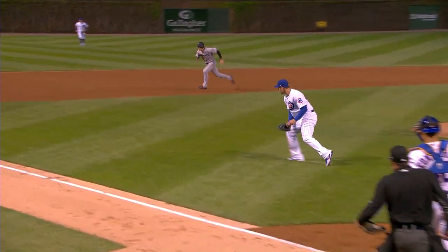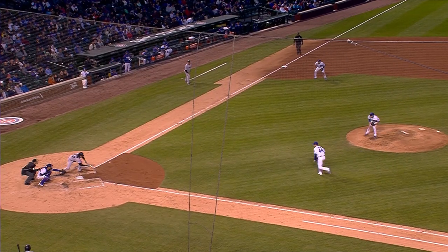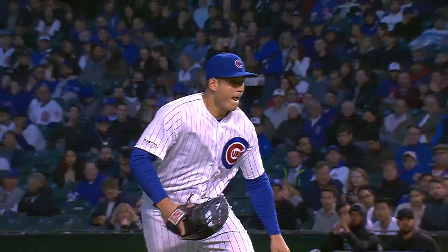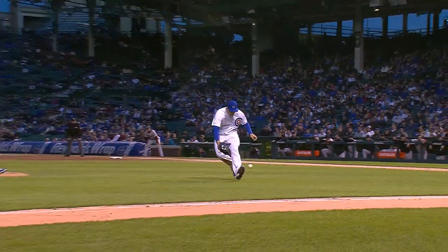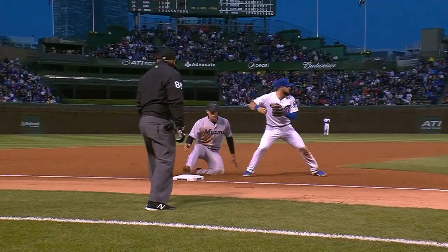Here comes the 1-1 — bunted to Rizzo. He picks it up on the third base side, throws to third, and they cut down the lead runner. Excellent play by Anthony Rizzo, not just to come up with that ball with the glove but the nice throw to third base to cut down the lead man O'Brien. Nicely played by the Gold Glover.